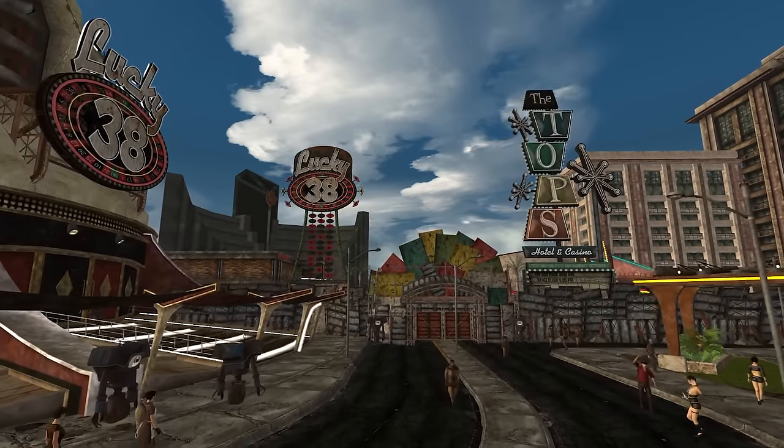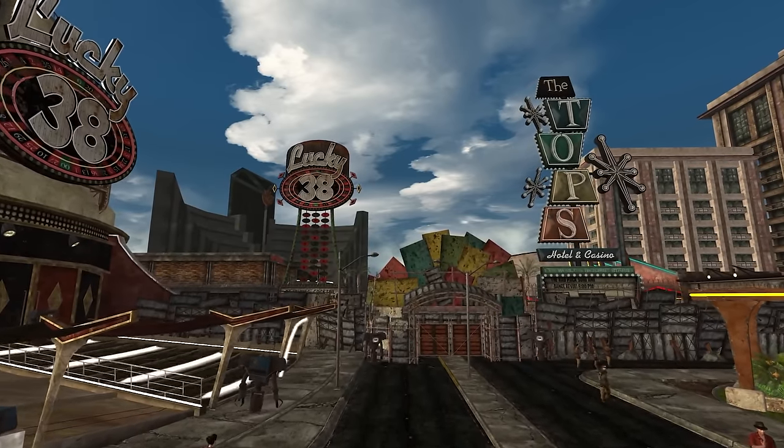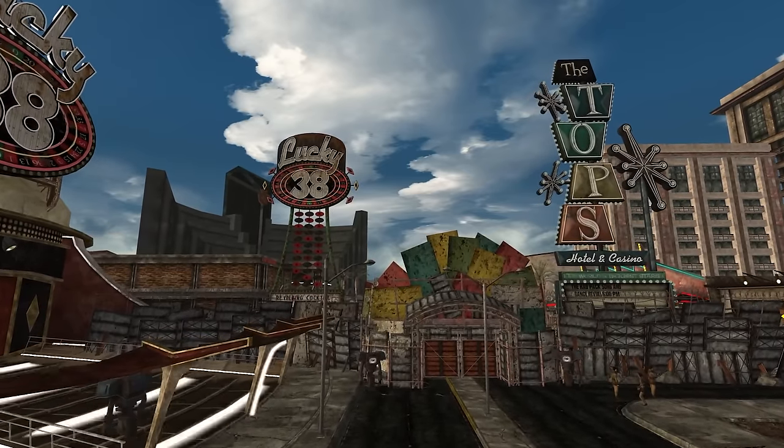In Fallout 3 and New Vegas, the luck stat will boost all of your skills and increase your crit chance. It's a pretty solid perk and the backbone of a lot of common builds, but in Fallout New Vegas, luck gives you another pretty substantial upgrade.